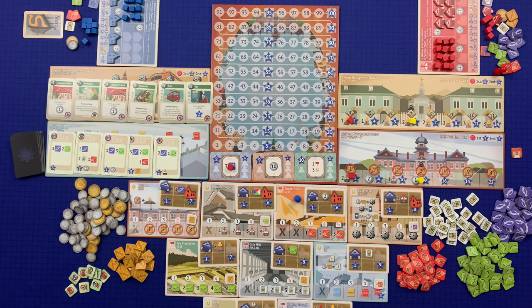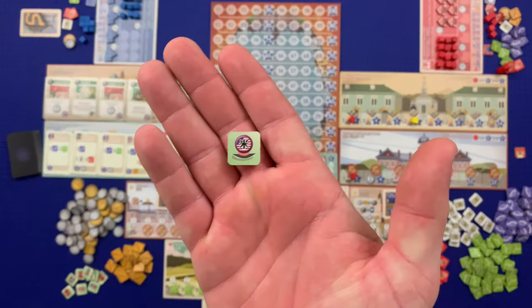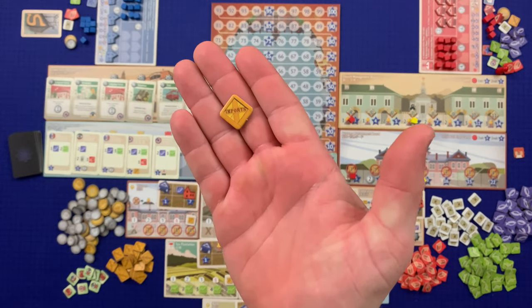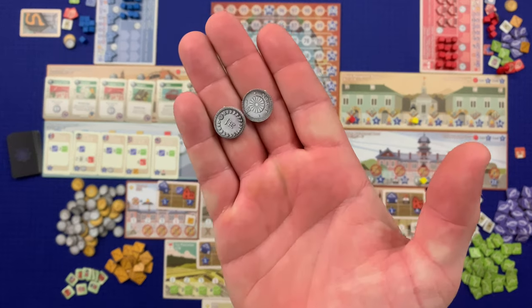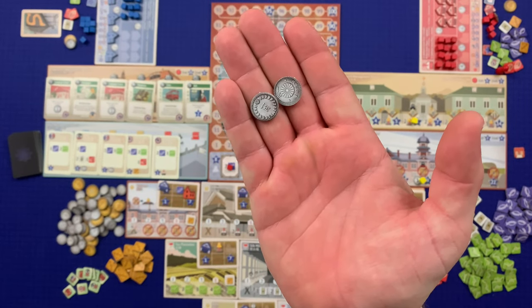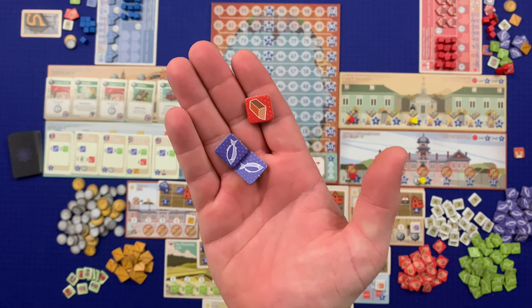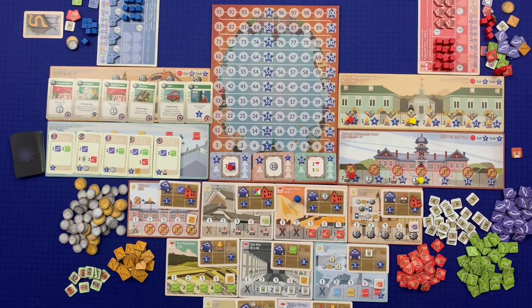Finally, players score their remaining tokens: unused foreign mercenaries are worth one victory point each, imported goods are worth one victory point each, every two yen are worth one victory point, and every three trade goods are worth one victory point. The player with the most victory points wins the game, and in case of a tie the tied player closest to the start player wins.